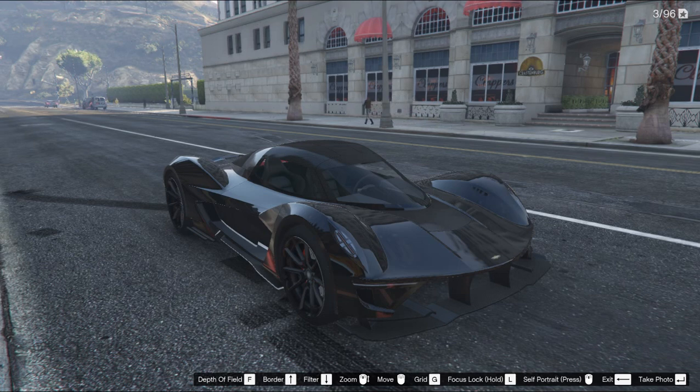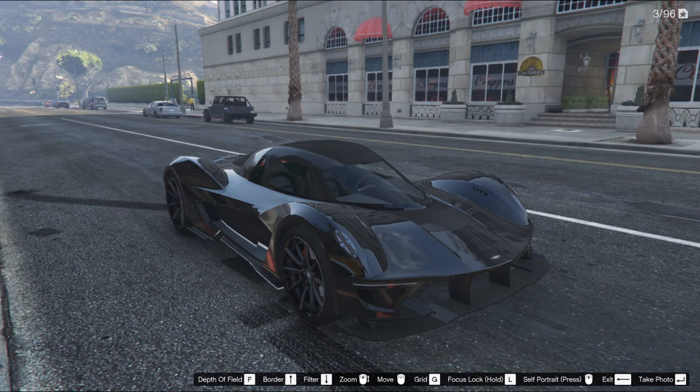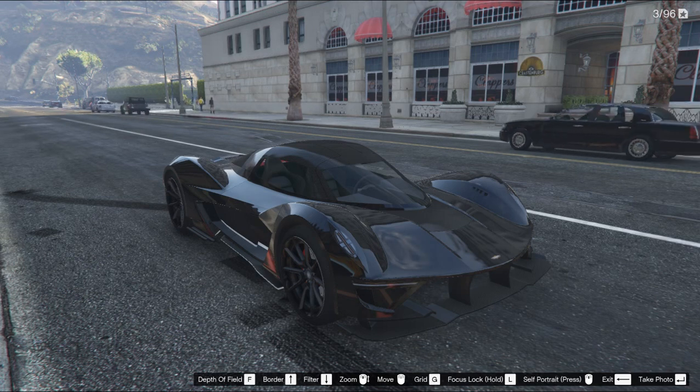So you know how it looks, now let's talk about its characteristics. It has better characteristics than the Infernus — like top speed, acceleration, traction, and brakes. But I like the Infernus more. I'm talking about stock cars cause I only have stock ones. Of course there are much better cars than those.